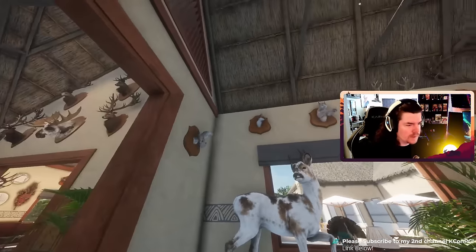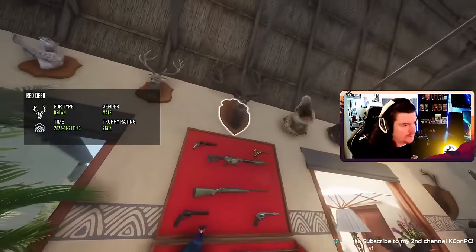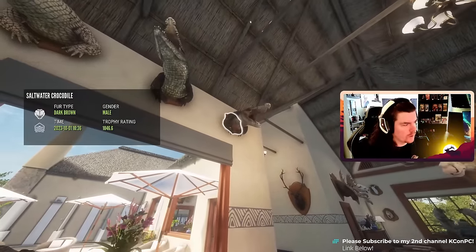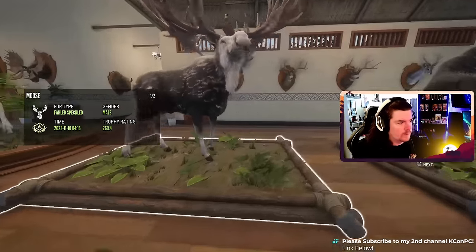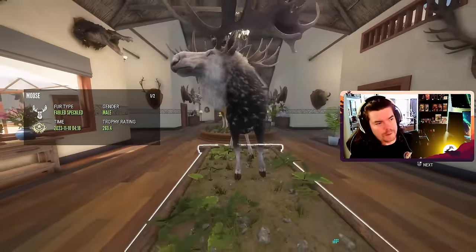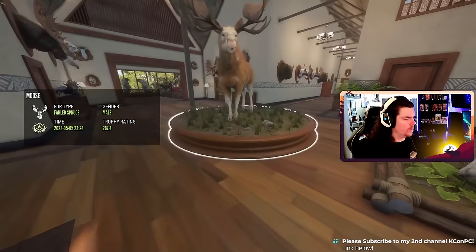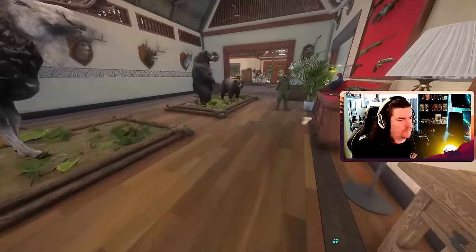Diamond hazel grouse. Diamond red fox, diamond Eurasian lynx, diamond sika deer. Diamond red deer, leucistic saltwater croc, diamond saltwater croc, diamond saltwater croc. Great one moose — fabled speckled. That big non-typical rack. Great one moose — fabled spruce. 505.